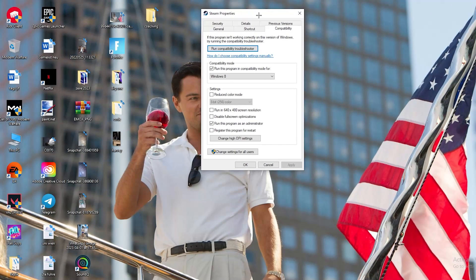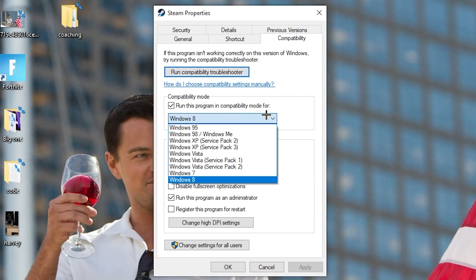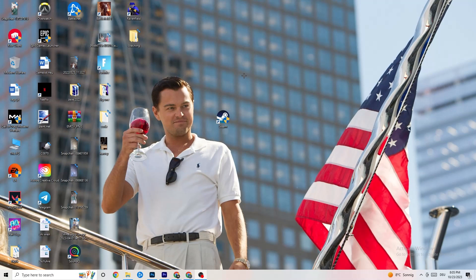Navigate to the Compatibility tab and copy these settings. First, enable 'Run this program in compatibility mode for' and select your latest Windows version. Disable 'Reduced color mode,' disable 'Run in 640x480 screen resolution,' disable 'Disable full-screen optimizations,' and enable 'Run this program as an administrator.' Hit Apply and OK, then restart your PC. You'll see the administrator symbol on it. Do the same thing for your game shortcut and restart your PC again.